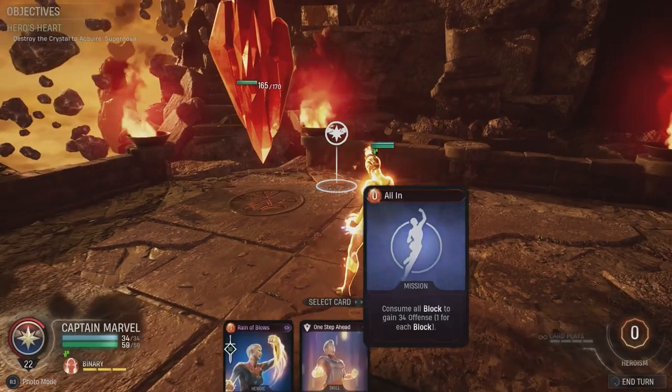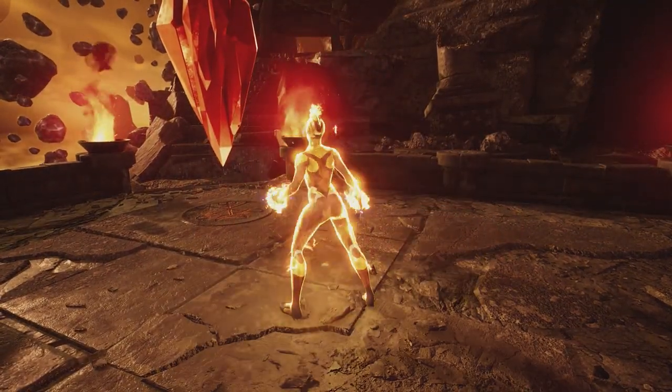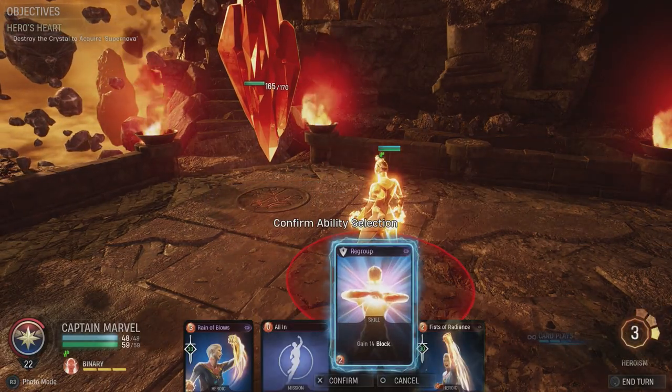Then you want to use your One Step Ahead, which allows you to draw additional cards. Once you've done the One Step Ahead, you want to use the Regroup to gain some more block.